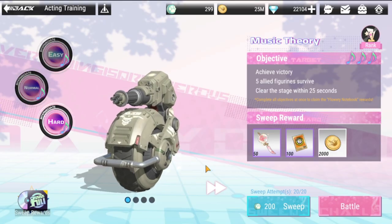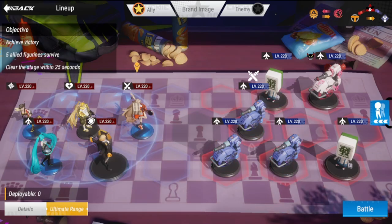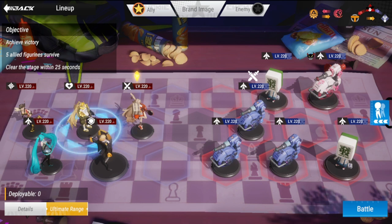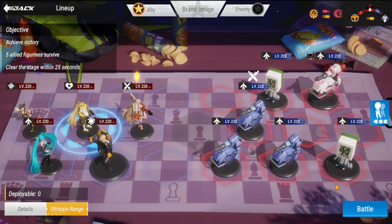For the last one we have hard. The lineup is the same as your normal setup — almost identical, except the enemies have replaced one unit with a Mahjong head. Let's check this out.